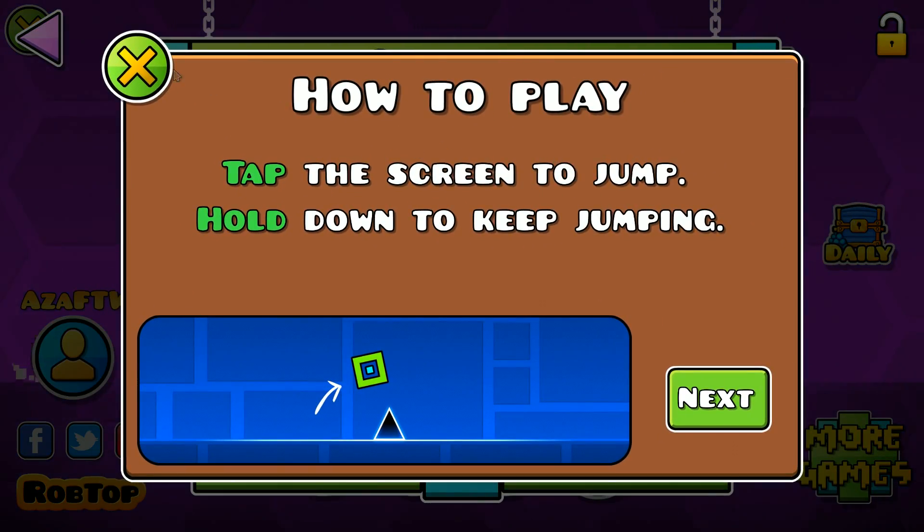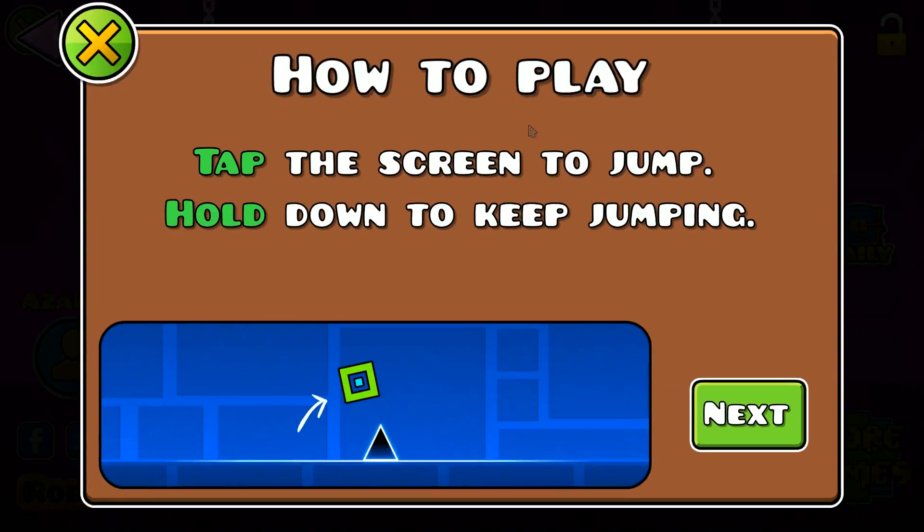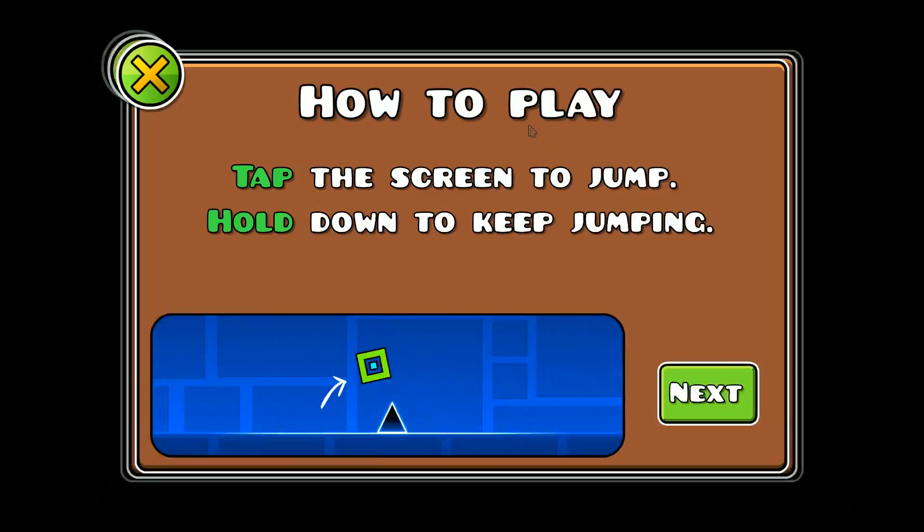In the options, if you quickly spam the how to play button, you can stack multiple copies of the how to play screen at once. The only way to get rid of this is by spamming escape.